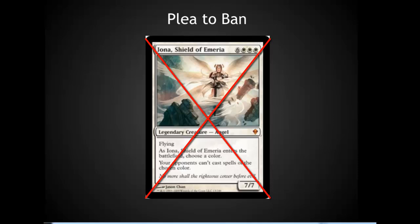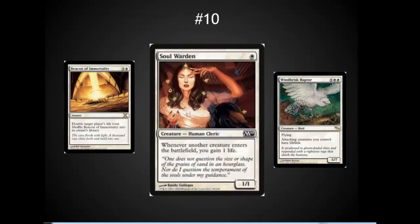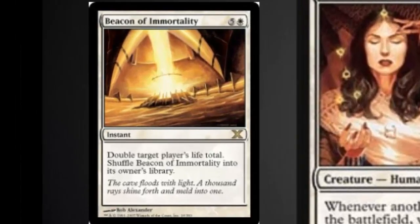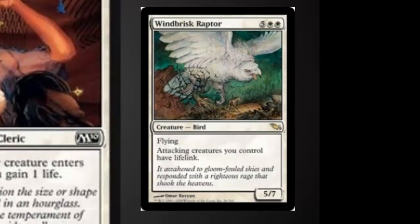Now let's move on to the more fun stuff — the top 10, starting with number ten. Number ten is Soul Warden, which has had an incredible impact on the board in large multiplayer games. Every time a creature comes into the battlefield, you gain a life. This is better than Essence Warden, which makes it optional — I love that Soul Warden is mandatory. Gaining life is one of the things white has always tried to do, and Soul Warden does it extremely well. Beacon of Immortality doubles your life total, which isn't bad starting at 40. Windbrisk Raptor for seven is a bit expensive, but giving all your attacking creatures lifelink is a nice bonus.